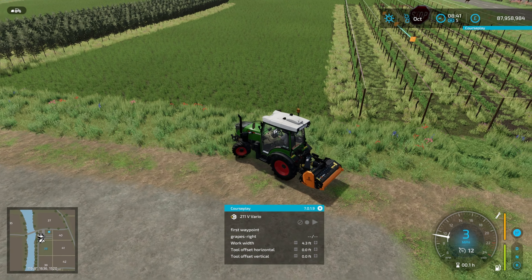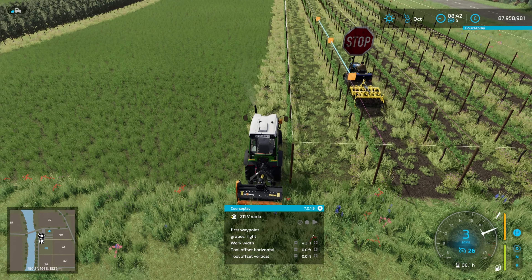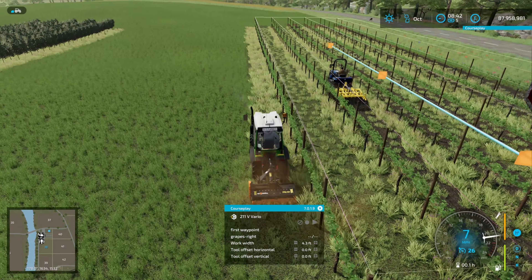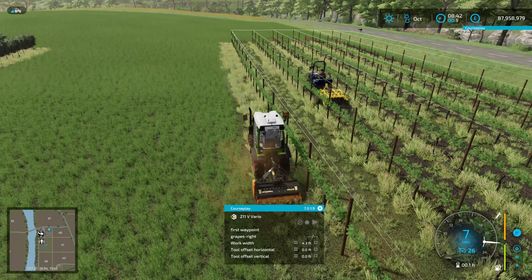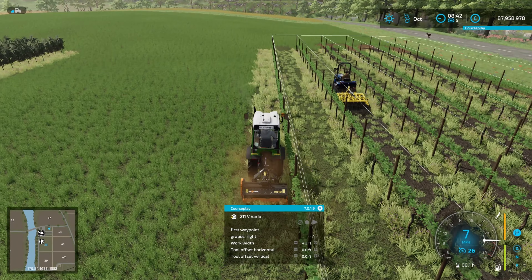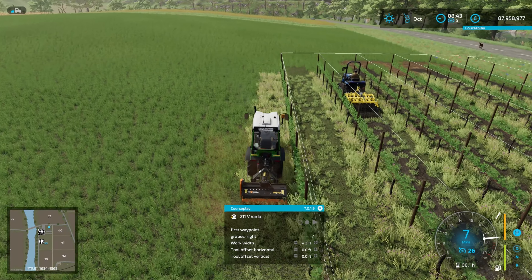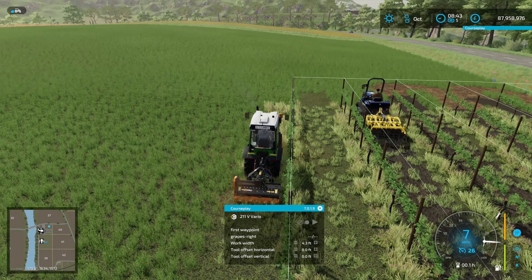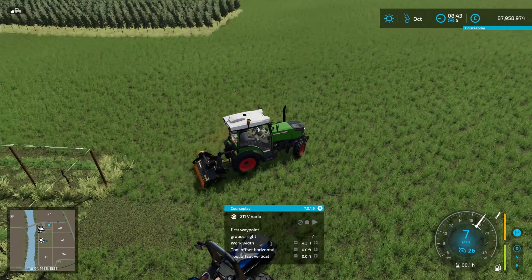We're going to do a double course on the grapes just so you can see what that looks like. This works really well — I've tried it on a hillside and the implements all work well. The harvester doesn't seem to work as well; it seems to get stuck a little bit on a fairly steep hillside. But it works pretty well overall.